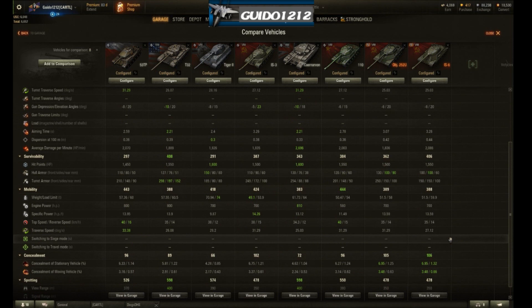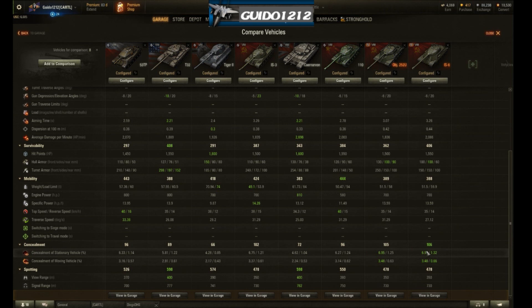It's the fastest of these tanks at 40 km/h, though it doesn't really feel the fastest — 5 km/h more than a 252U isn't much. Once you put the top engine on it's a fairly zippy heavy. It's not quite fast enough to hang with mediums and not quite that agile. Traverse speed is pretty good. As a heavy at tier 8 the mobility is actually pretty good, but you'll feel like you want to influence the front line, and the armor lets you down while the mobility gets you into more trouble than you want.